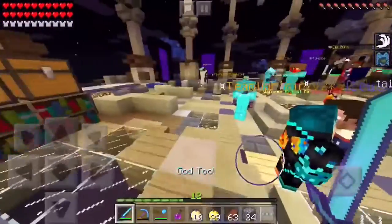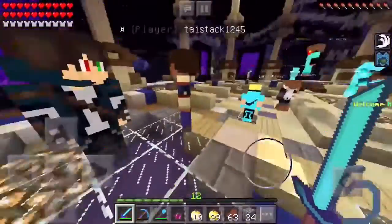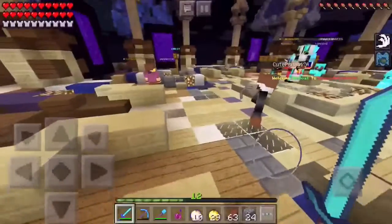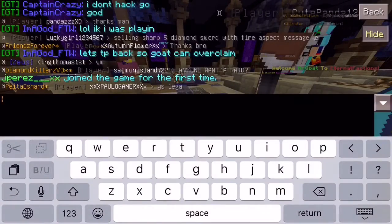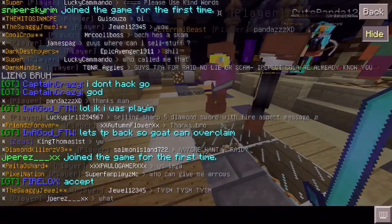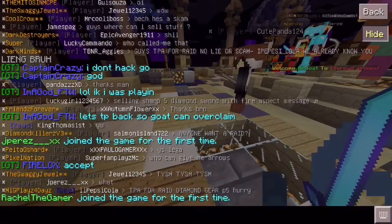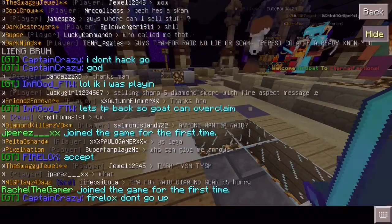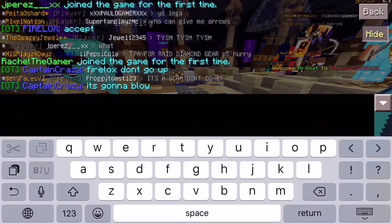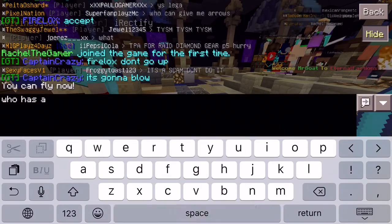So reverse TP trapping - I kind of made this up, I don't think anyone ever referred to that term before. What I'm gonna do is ask people for raids. If they TPA me I'll see if it's a real raid - if it is, I'll raid with them, that's honest and trustworthy. But if it's a TP trap, I'm gonna wreck them because I've got armor on.